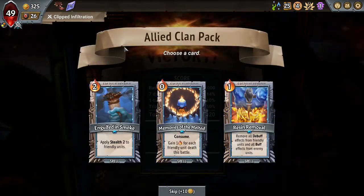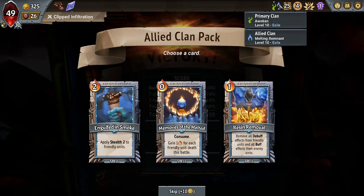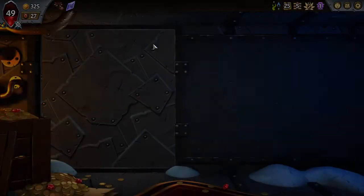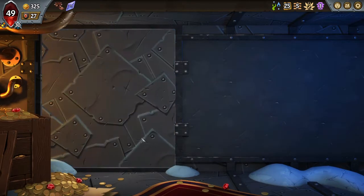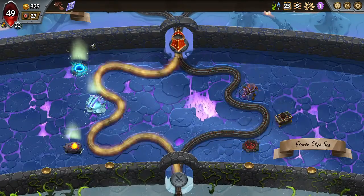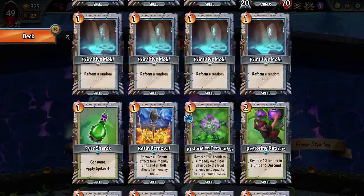Engulfed in Smoke would be really good. But resin removal actually here — now I see. Here's a great example of resin removal actually being pretty good. I'm gonna get this reduced to zero cost, because I really don't want to play any ember just to get 25 gold. I would take holdover on resin removal, I guess.